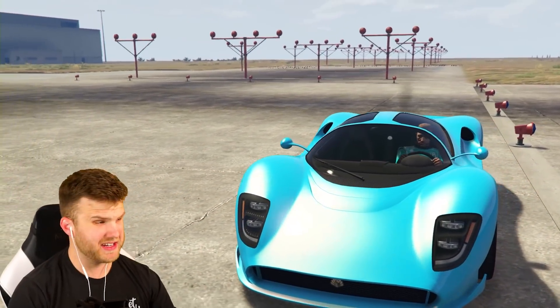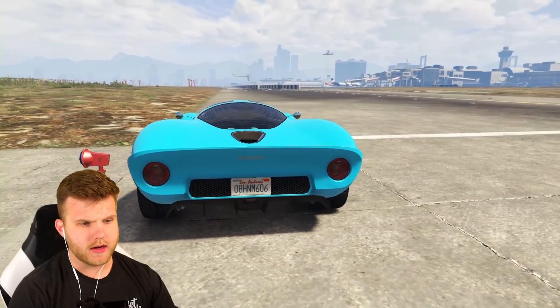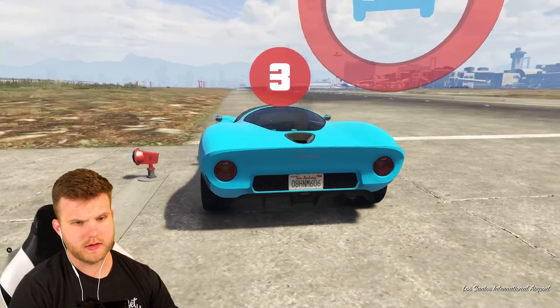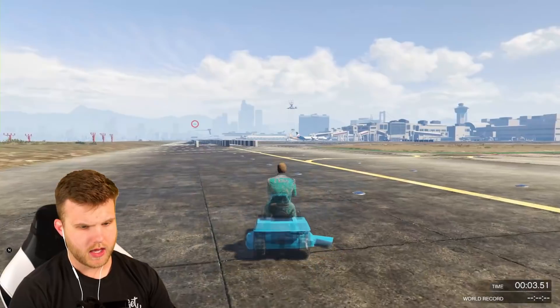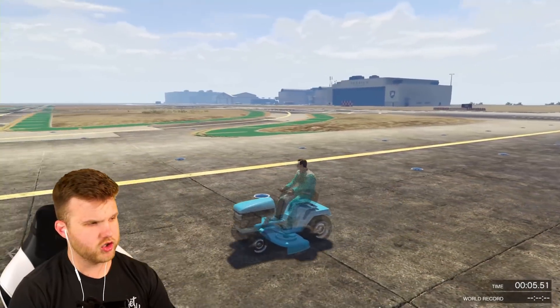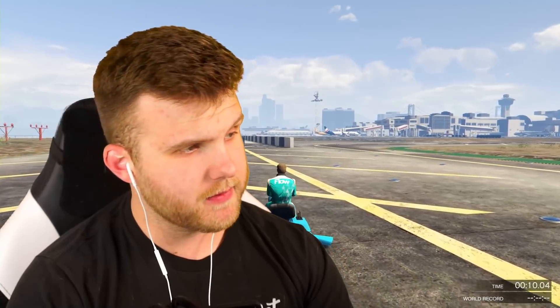We're starting off in what looks like a Taipan - I think it's the newest supercar here in GTA 5. The crew color looks pretty good, I might have to start using it for a lot of these cars. It's a really nice little sky blue color. Wait - am I really a lawnmower? I just started the race and I'm already a lawnmower, what is happening?